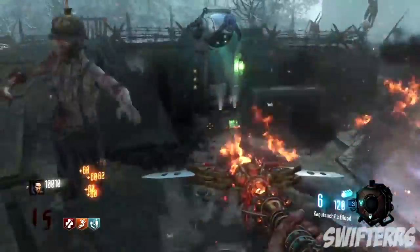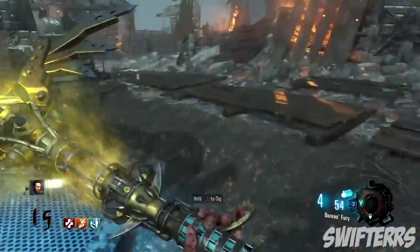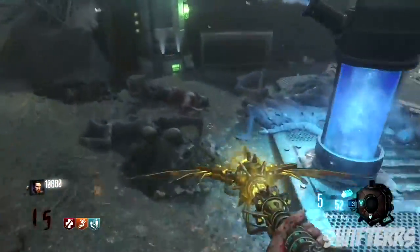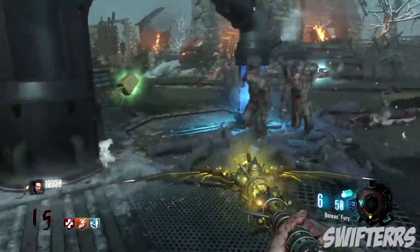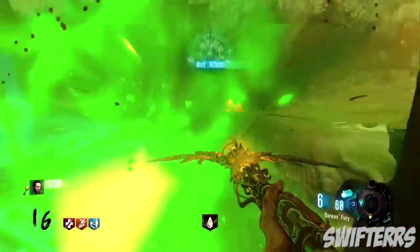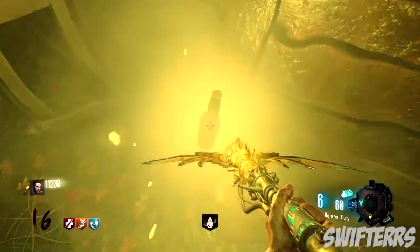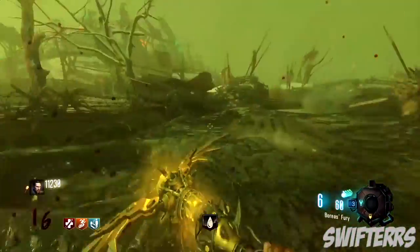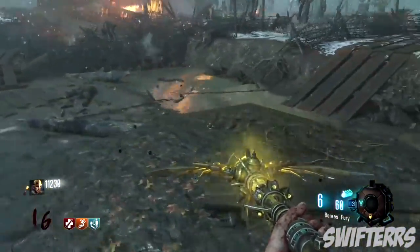There are two particular items on Origins that definitely benefit your survival. I'm not talking about an ultimate staff, the thunder fists, or even the G-Strikes. What I'm talking about is the golden shovel and the golden helmet. You can acquire the golden shovel by simply digging a bunch of dig sites around Origins, and then you can acquire the golden helmet by continuously digging at various locations around the map.